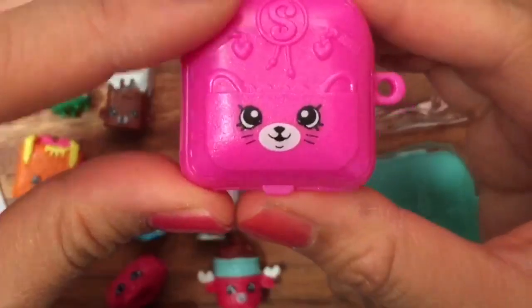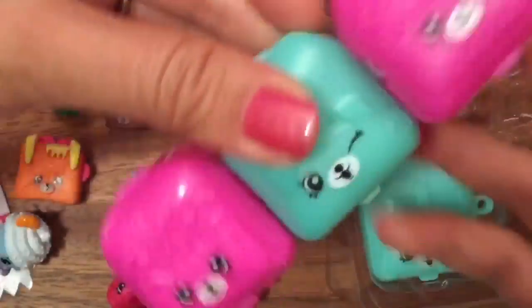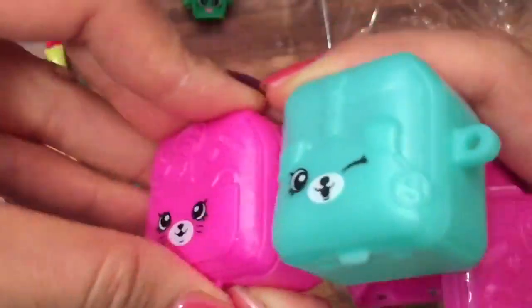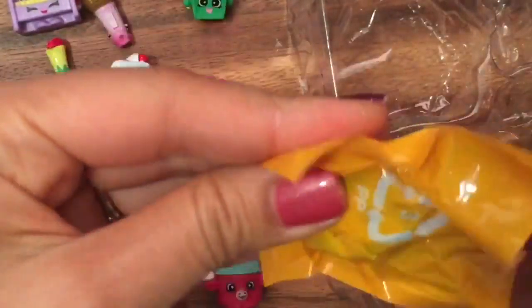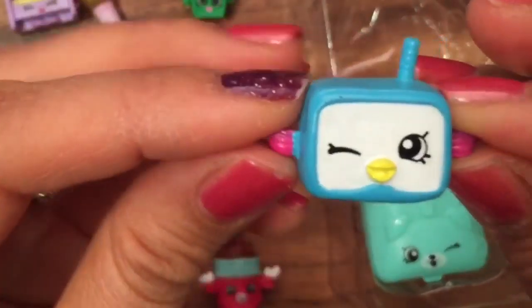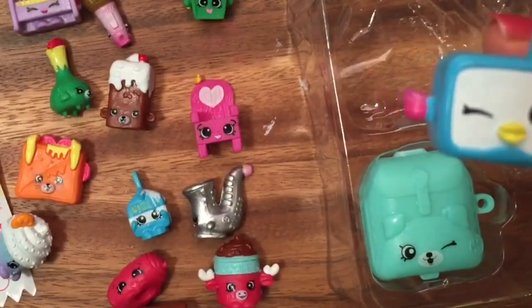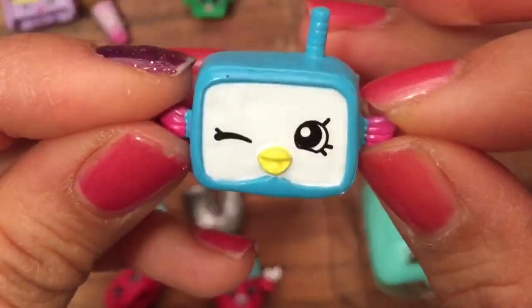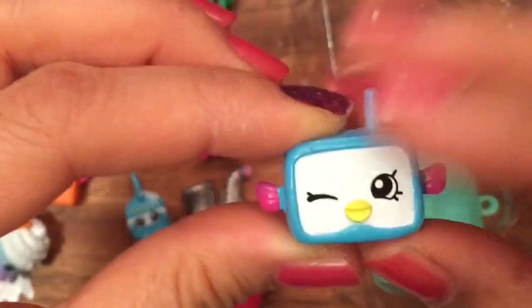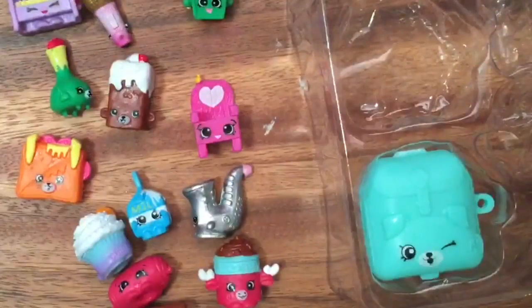The new petkin, the new Season 5, comes with these little backpacks — they're so cute and they all connect with each other. I have one open here from my previous video. Oh my gosh, look — we have another petkin and she is Snorky! She's a common but oh my gosh, so cute — she's a little fishy with a snorkel. This is also new in the sports section. Let's open up the last one — I hope I get another charm!